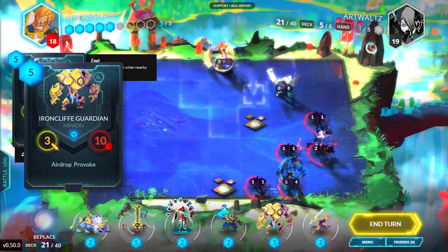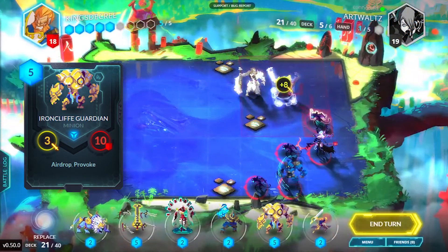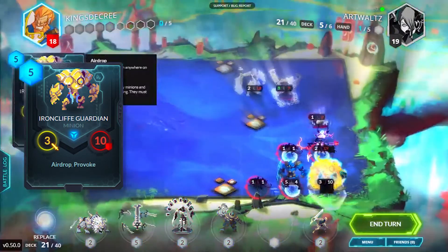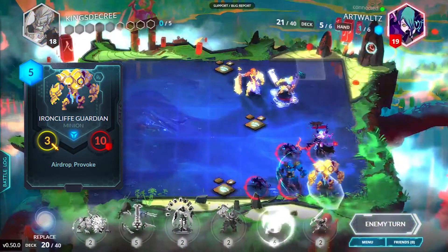Airdrop. Similar to flying, you can place this unit anywhere on the map, effectively breaking the rule of placing a unit nearby another friendly unit. A nifty ability for getting past defenses.